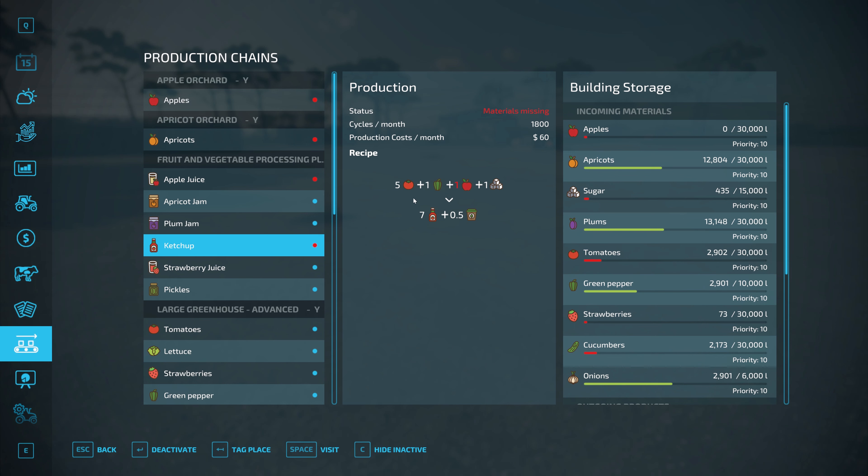Now we just got to go ahead and wait. Let's see here — where is the sugar? Actually, we got 435 liters of sugar already. So we are making everything. Why are we not making ketchup? Oh, we don't have any apples.